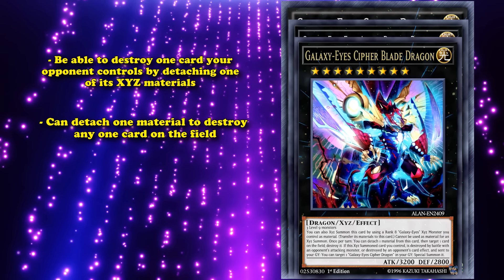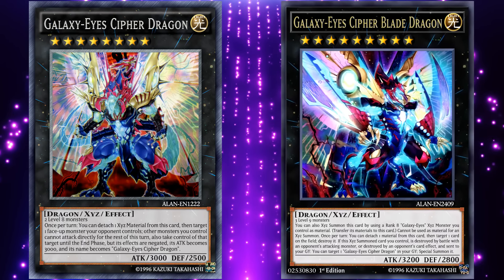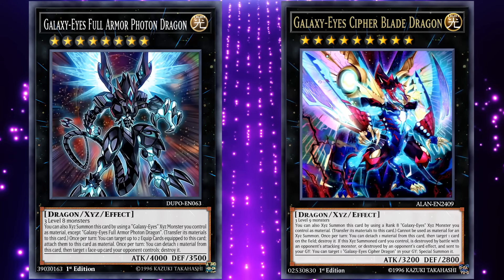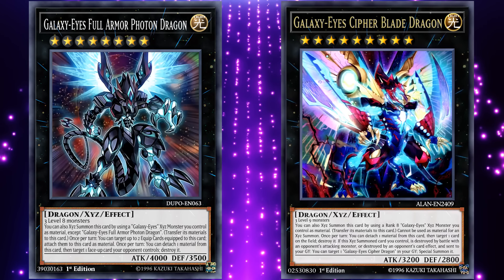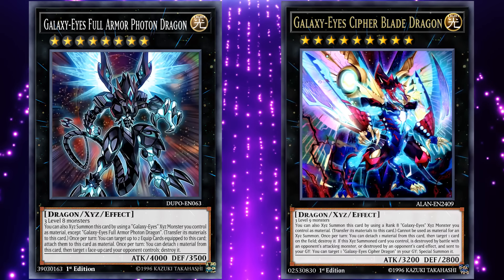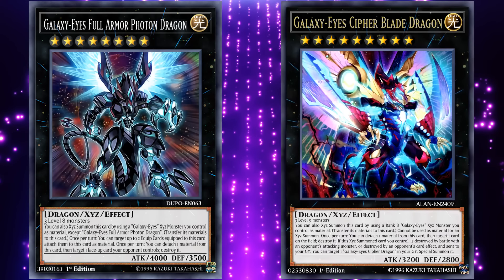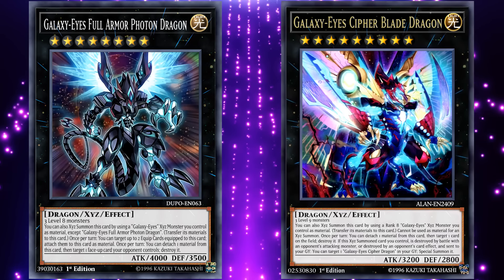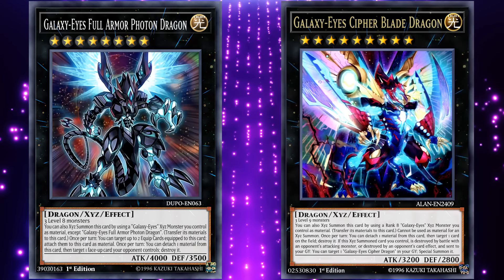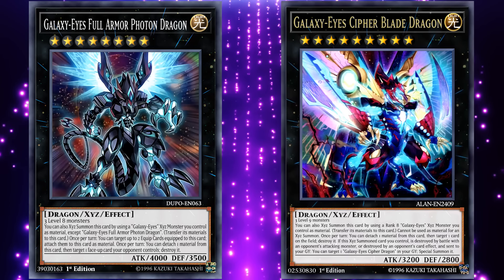Now, Galaxy-Eyes Cipher Blade Dragon cannot be ranked up any further. So, the reason people use Galaxy-Eyes Full Armor Photon Dragon is because it can both rank up on top of any Galaxy-Eyes XYZ monster, and destroy a card, which it can then rank up into something else, as it doesn't have the no rank up restriction. This three card combo is really good, as they can turn any two of your level 8 monsters into three monster removals of your opponents, which will then leave you with a monster that can float into a 3,000 attack beat stick. And, that's why Galaxy-Eyes Full Armor Photon Dragon currently sees competitive play, because this is a really good two card combo, and Photon Dragon is what lets you gain the most amount of advantage from that combo, as it's the middleman between the three cards.